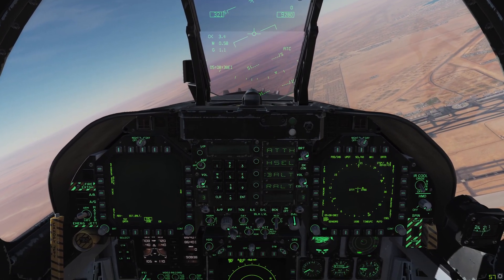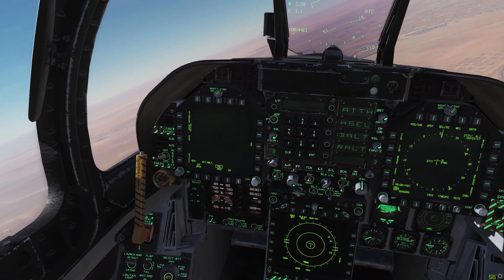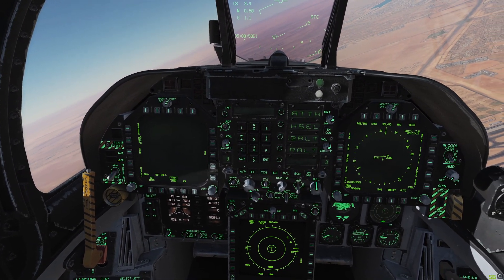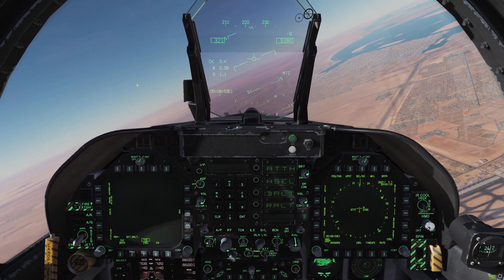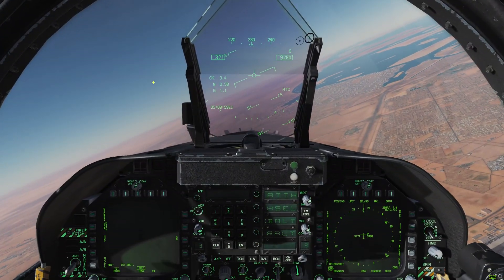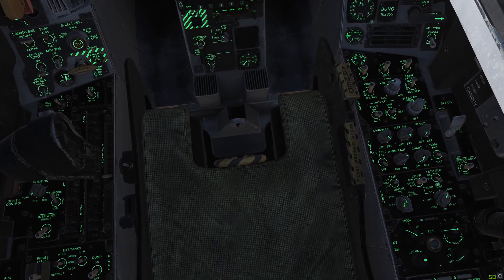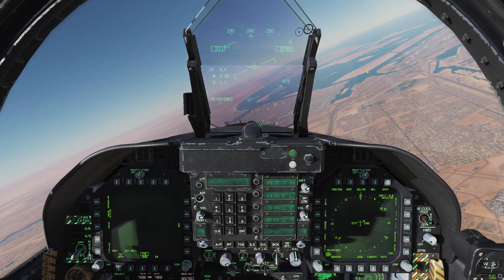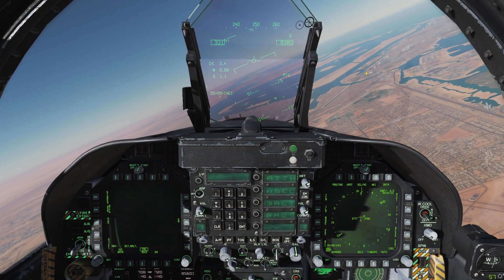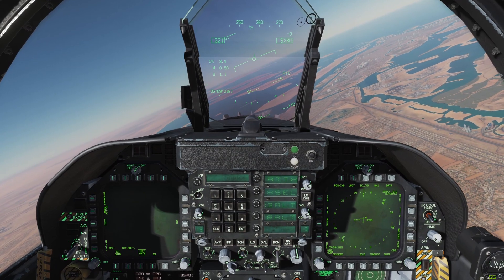So the way we're going to do this: we first want to make sure our master arm switch is safe and that we are not in any air-to-air or air-to-ground master mode and that we don't have any weapons selected whatsoever. The last thing we want to do is shoot down the tanker by mistake. We also want to throw our radar into standby mode so that we are not microwaving the refueling tanker's pilots. They are giving us gas so we can stay in the air — we should be nice to them and not kill them with radio waves.